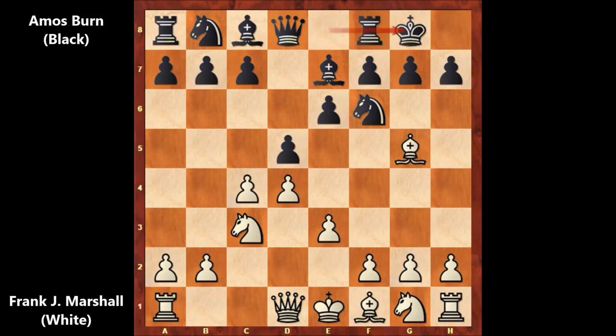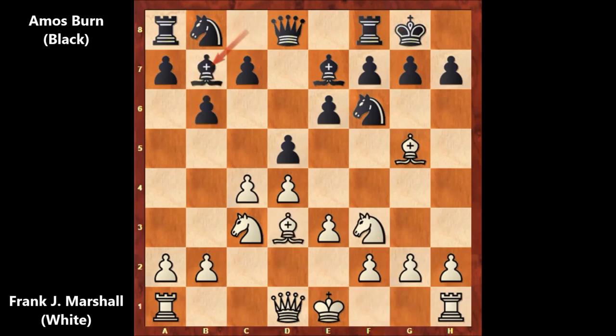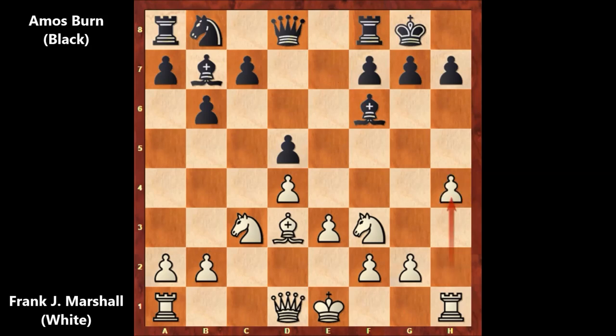After e3, Amos Byrne castled. Knight to f3, b6, bishop to d3, bishop to b7, c takes on d5, e takes on d5. And after this move, Frank James Marshall simply captured the knight — bishop takes on f6, and h4. An aggressive move by Marshall, as you can see.